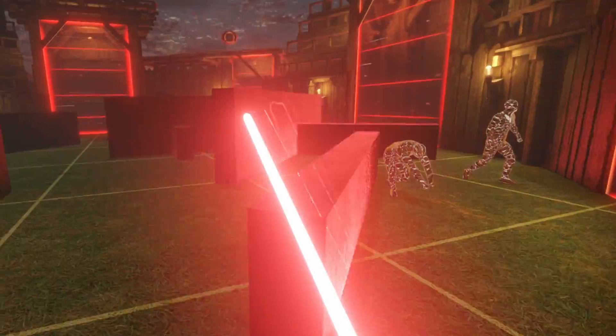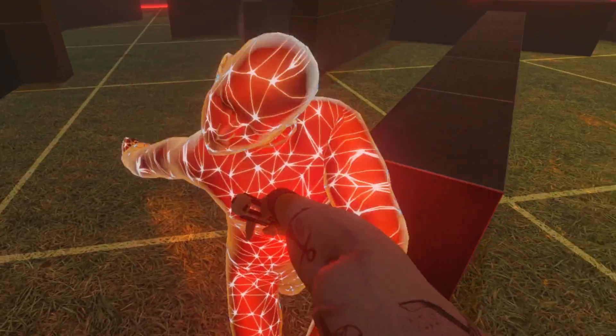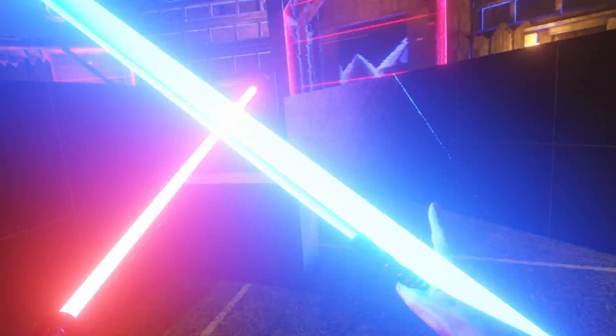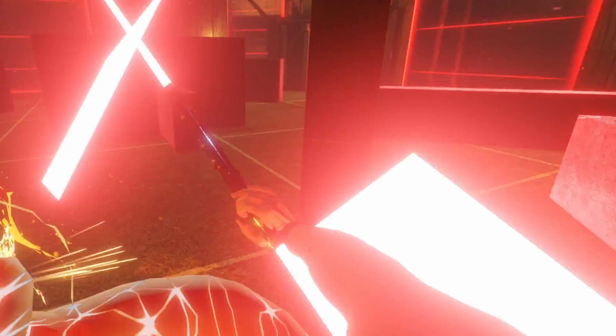The last mod for today is called the Lightsaber Collection — 40 different lightsabers. Here we've got Darth Vader's lightsaber, and you can double-hand it as well. Unfortunately, you can't cut heads off like in the movies.